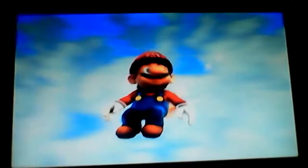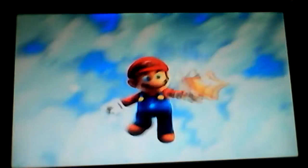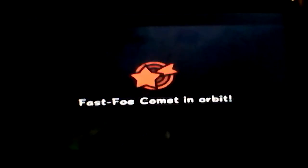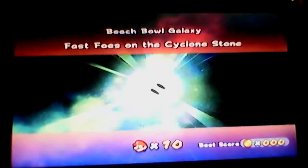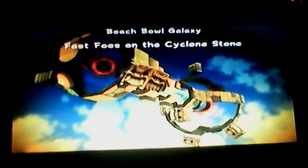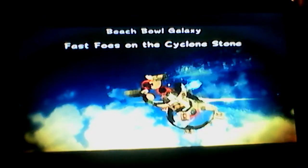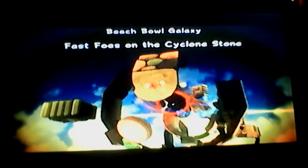Get the star! We got a star. Fast foe comet in orbit. This is mission 4, I think: Fast Foes on the Cyclone Stone. So that's what it was called. This is, I believe, our first fast foe mission. Like I explained before, fast foes are basically when your foes are fast — pretty much. See, all my foes are way faster. It's crazy.